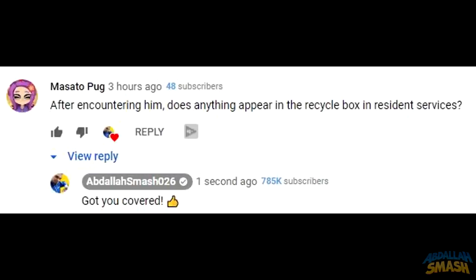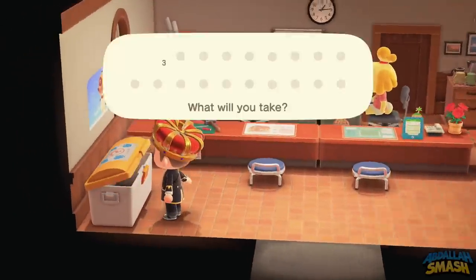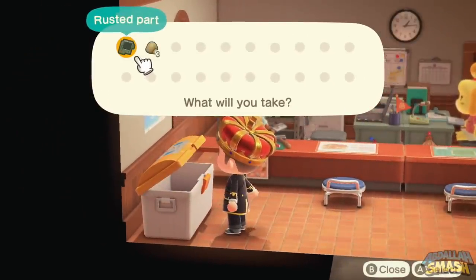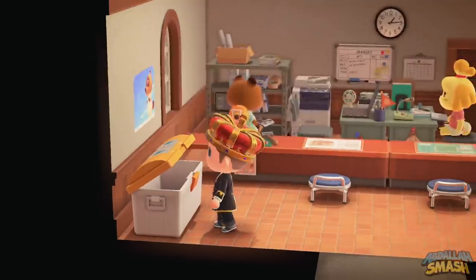Next question from Masato Pug: After encountering him, does anything appear in the recycle box in Resident Services? Yes — ironically enough, he's programmed exactly like regular Gulliver. After you complete the quest and give him his communicator, and he goes away the next day, you will indeed find one rusted part within the Resident Services recycle box.